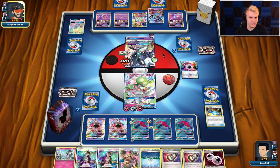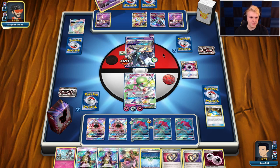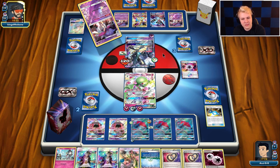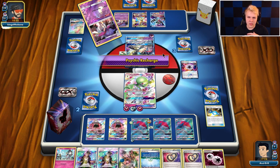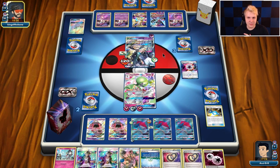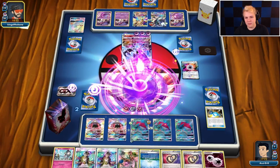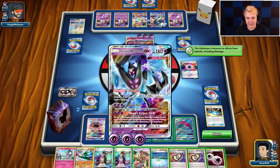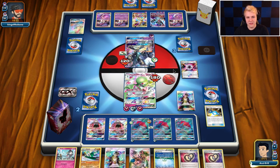Oh, there's a Dawn Wings too — looks like he's going to go with the GX with Dawn Wings, which we know doesn't save him. We really stuck it to him with that N to three. It looks like he's just not going to be able to make a comeback off that. We have the Guzma. Using this GX in this matchup just kind of means you're losing and you're getting desperate — whenever you use this GX attack against the Zorark deck, you're about to lose. We're going to close out this game.